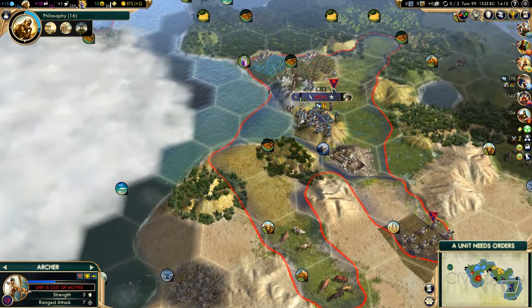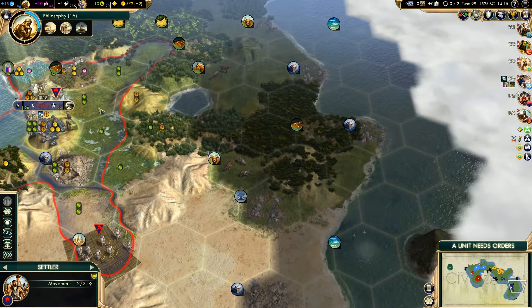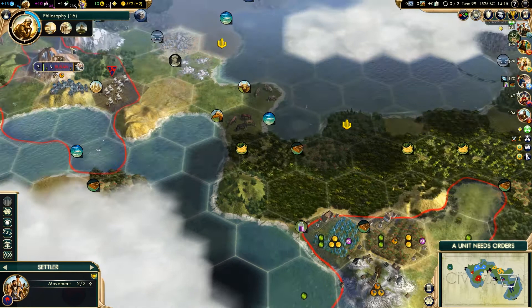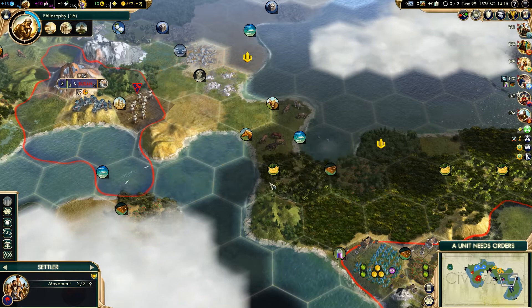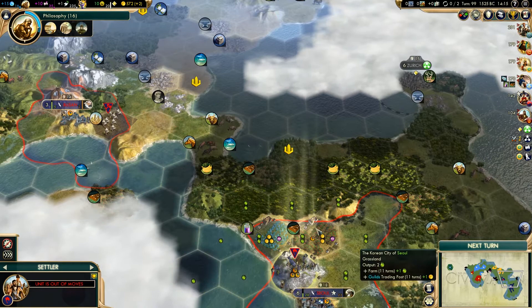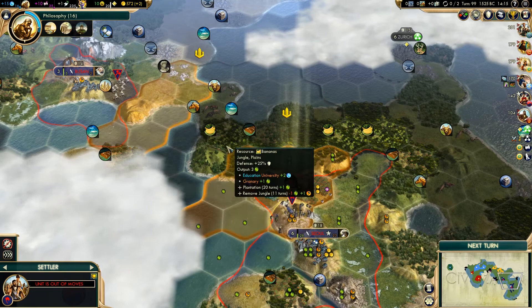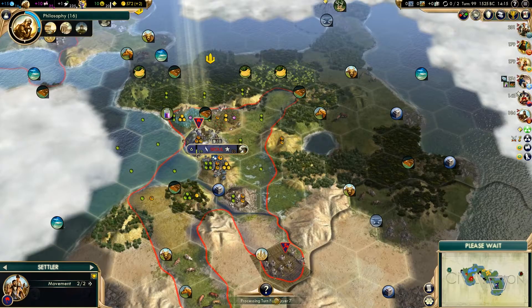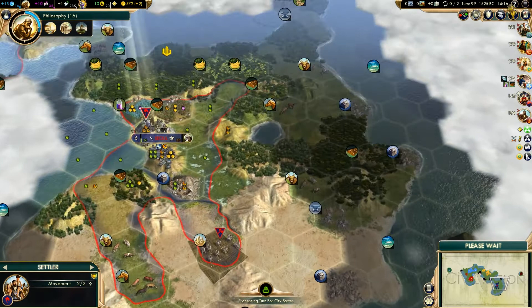Now the question is, what am I going to do with this settler? There were a couple of choices. One was to come and settle down here so we could grab Soprata, which would be quite nice. The other one was to settle a city on one of these two tiles here. Now it would give us quite a bit of overlap, but it would give us a canal city that we could use to get through these two bits of land, which could be very, very useful - though we would be getting rid of this banana. We'll be joining up three cities as opposed to only joining up two, making roads more worthwhile. Our fourth city will almost certainly be down here in this direction. There's Mongolia - he's well over there and not going to be too much of a problem.